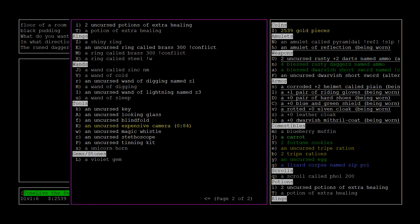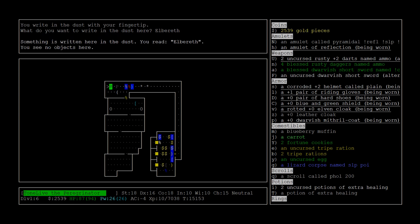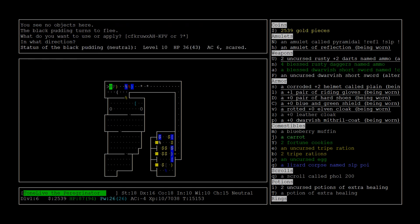I'm not angry with Elbereth here. I want to see how much health it has, so I'm gonna let it come to me and use my stethoscope on it. 36 out of 43. I'm gonna back off of that Elbereth square and bap it with this Wand of Cold or something.